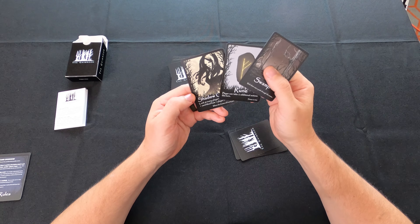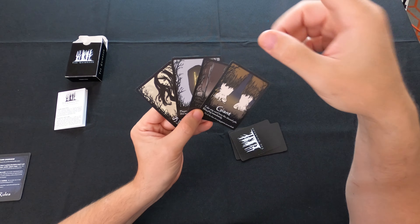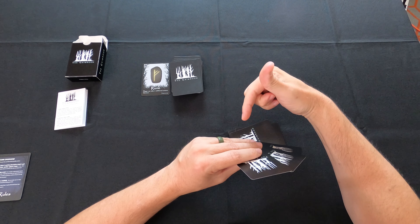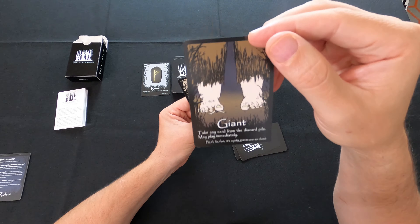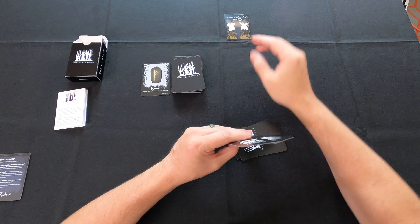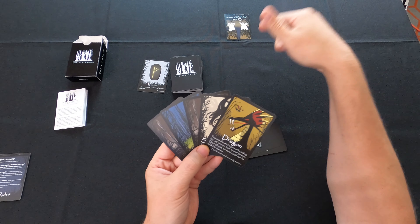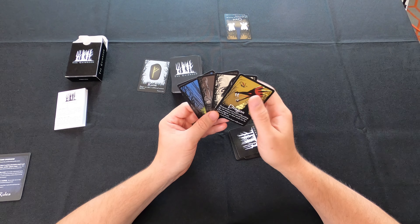Player two has a Rune and a Shadow Queen. They draw and get the Giant — take any card from the discard pile and play it immediately. They choose to play the Rune, which gives two additional actions this turn. For their bonus actions, they draw a Clearing, and then play the Giant to retrieve the Rune from the discard pile and play it again — getting two more actions. They draw the Swamp and then draw the Dragon. The Dragon protects a set from supernatural abilities but also prevents adding more cards to that set.